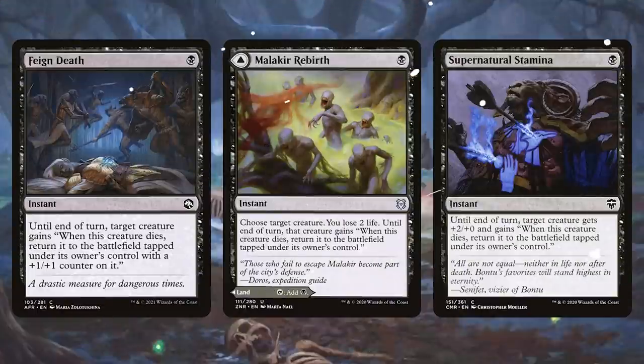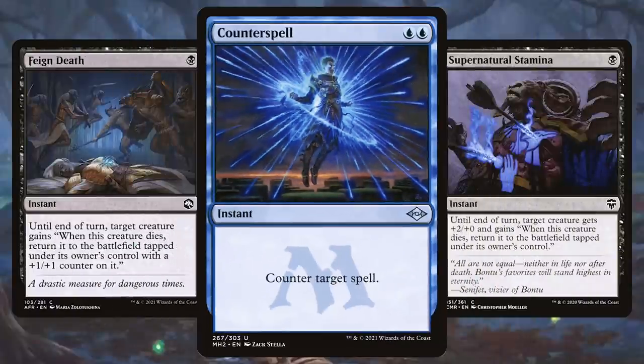Make sure that you protect your Toxrill. I'm thinking the first thing I want in this commander deck is cards like Feign Death, Malakir Rebirth, and Supernatural Stamina to keep your Toxrill on the battlefield. Or, we're in Dimir, so counter spells work too.